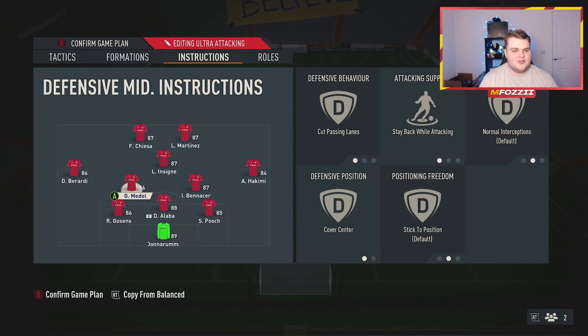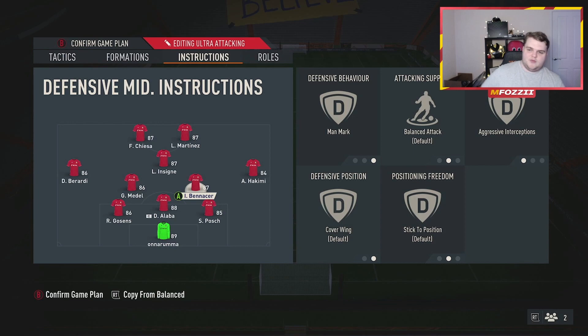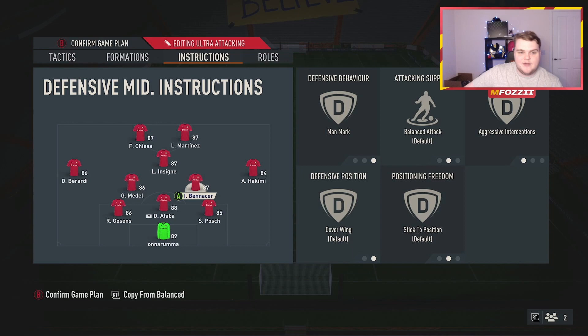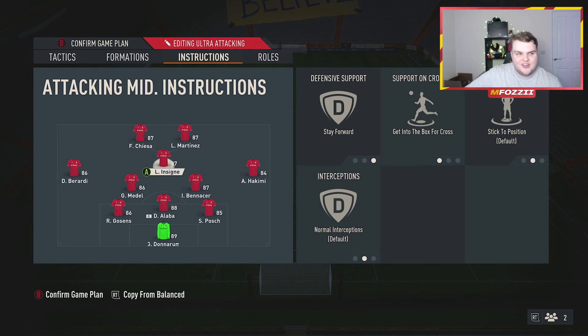The left central defensive midfielder is: passing in, stay back while attacking, and cover center. That's my go-to combo for the main defensive midfielder — Medel played this role absolutely perfectly. Benacerr as my box-to-box player: we put on man mark and aggressive interception. Because this is a system with two DMs and three center backs, I want one midfielder to be really aggressive — wanting the ball back and pushing it forward. Benacerr was fantastic for this.